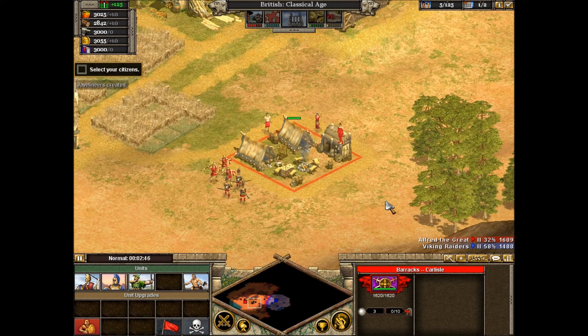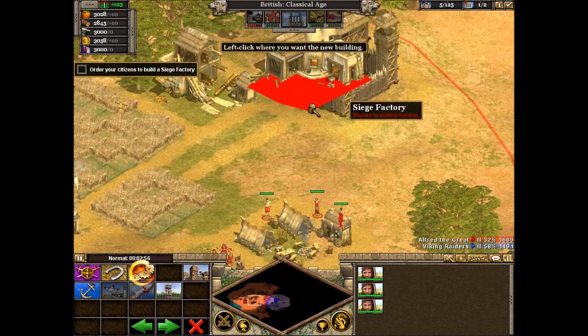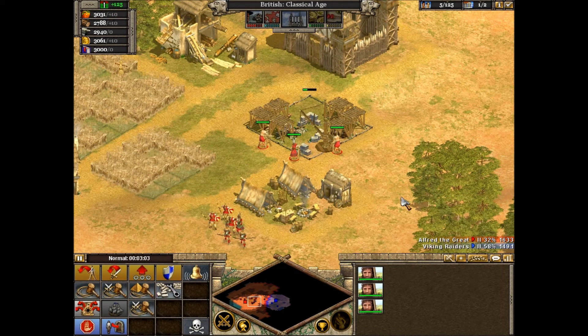We have a barracks to train foot units. Now we need to construct a siege factory to build catapults for the attack. Select your citizens. Now select Build Military in the lower left, then Build Siege Factory. Choose a location near your city to place it. Your citizens are now constructing a siege factory where you can build weapons that heavily damage buildings.